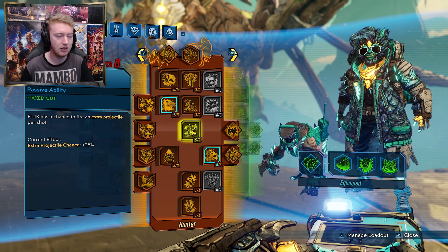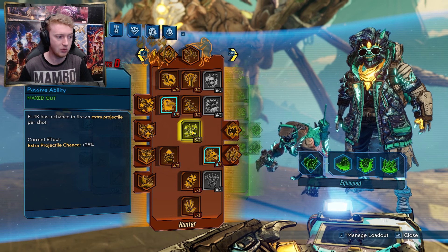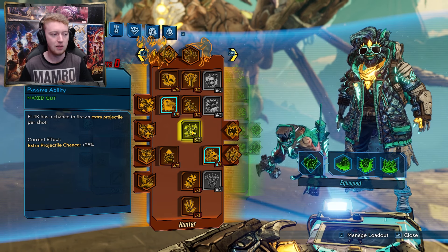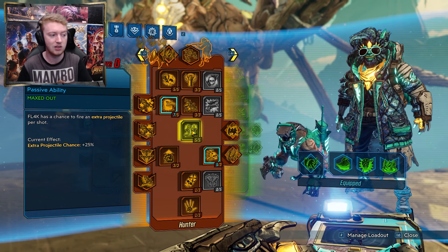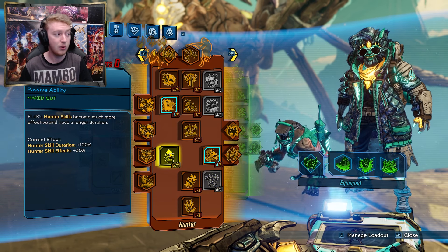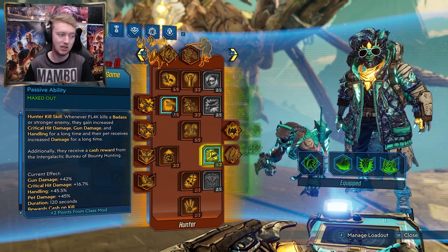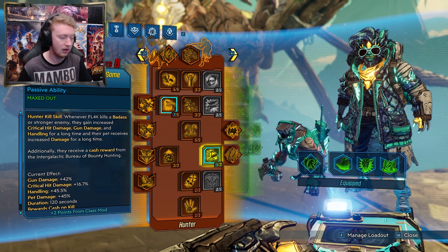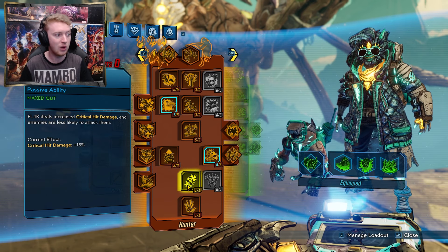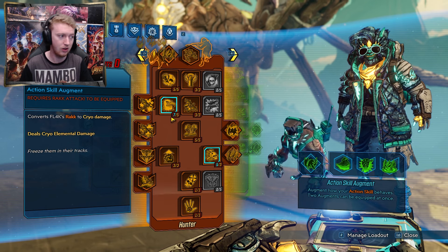For Two Fang, only use it if you regularly use single-pellet weapons — it adds an extra projectile to 25% of your shots, which is effectively a 25% damage increase for single-pellet weapons. For multi-pellet weapons like the Hellwalker with 10 pellets you're only going from 10 to 11, so it's not a big increase. Three points in Big Game is huge — it increases your hunt skill duration and effects. It boosts the Most Dangerous Game kill skill, which gives increased gun damage, crit damage, and handling for 120 seconds — try to get as many points as possible into this via class mod.